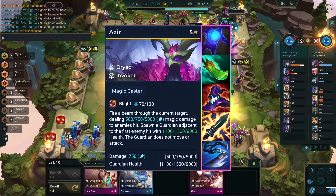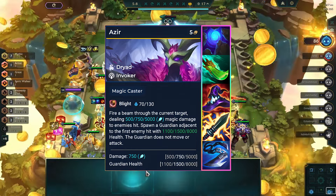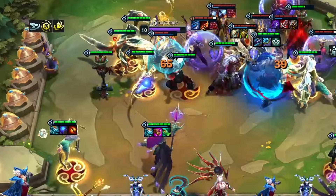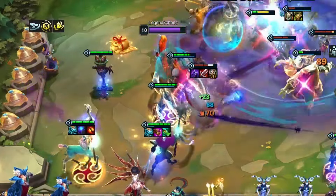His core items include Blue Buff or Spear of Shojin for mana generation, Rabadon's Deathcap for increased ability power, Static Shiv for frequent attacks, and Giant Slayer for dealing with tanky units. Acquiring him as a 2-star unit significantly boosts survivability and can potentially take down frontlines with ease.